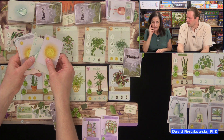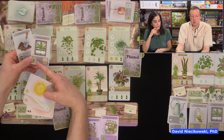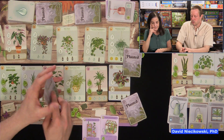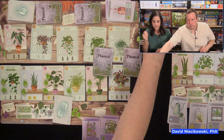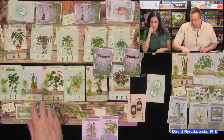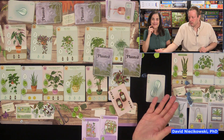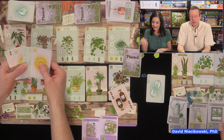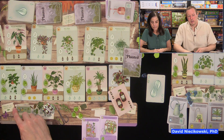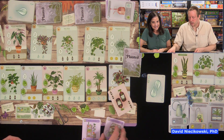Julie needs lots of sunlight and plant food, so she'd take the double plant food probably. Taking tools at the last round of the game is not going to help you. She puts that face down and gives me her pile. Then we reveal our cards at the same time — Julie gets her two plant food, I get my two water. When you're done playing all eight cards, then you grow your plants. On a three or four player game, it goes clockwise for round one, counterclockwise for round two, and it reverses directions each round.